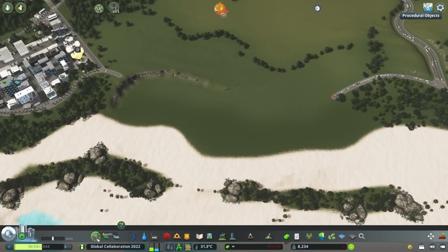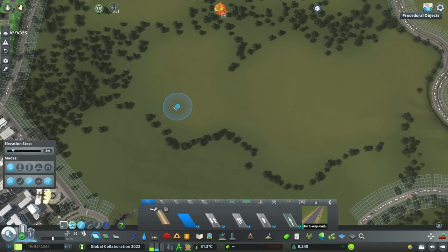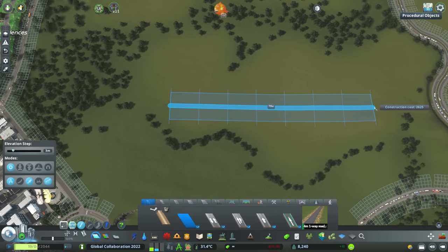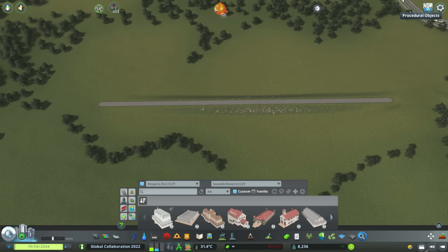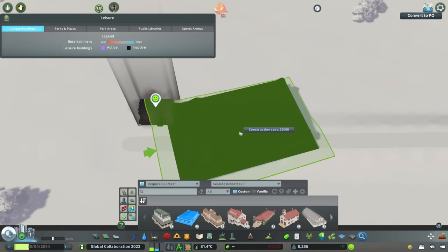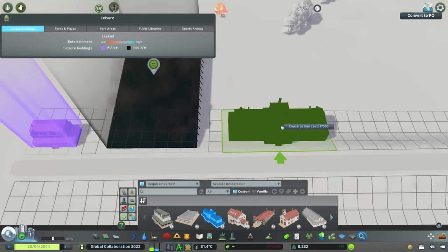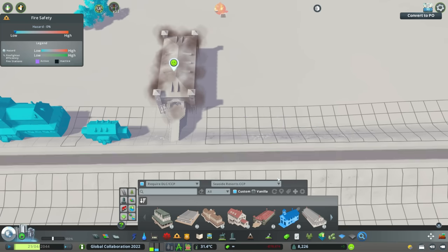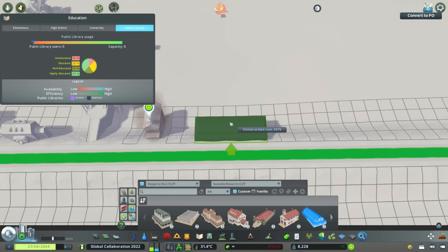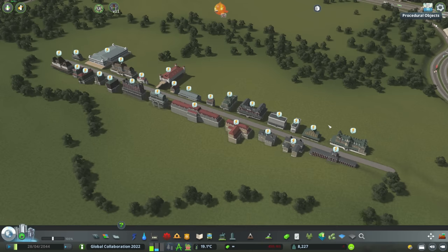So I'm gonna go into the roads menu and lay down a road right about here - that's gonna be my canvas. What I'm gonna do is basically place every single building that is part of the Seaside Resorts Content Creator Pack so I can look at it, know exactly what I've got to work with, know exactly what it looks like and how it behaves. Then I can copy it, paste it, and position it using Move It. And there we go - we have every building I'm gonna be using in my Seaside Resort.